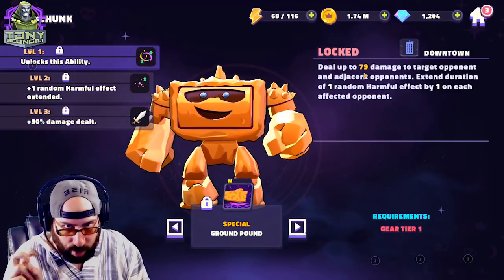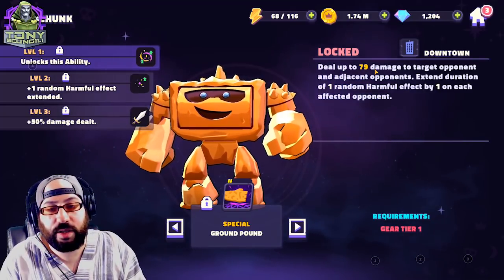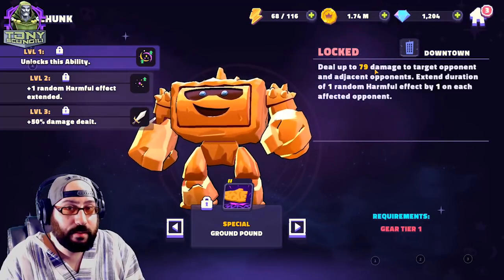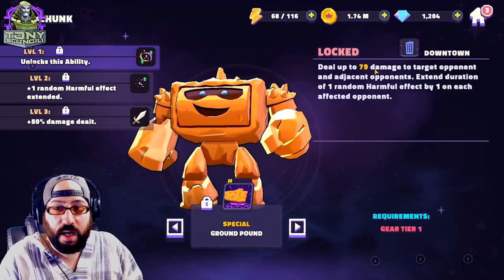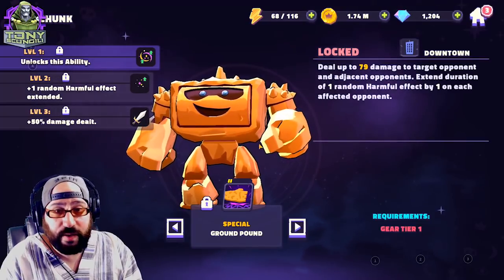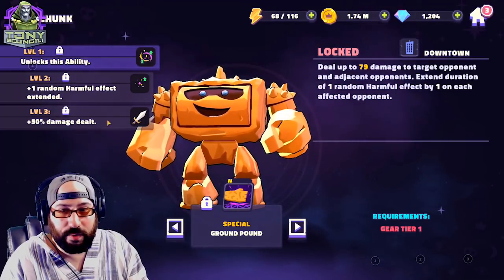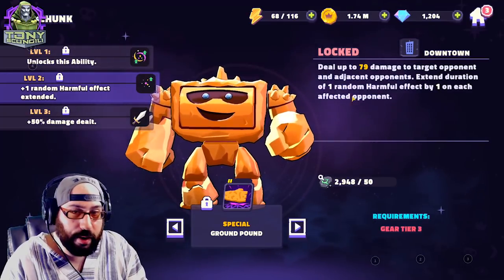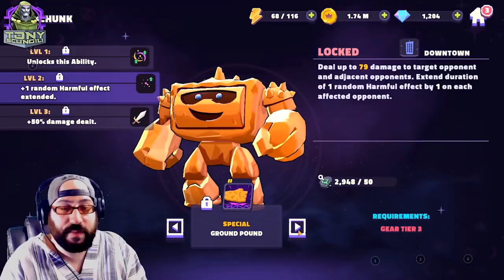His first special deals 79 arbitrary damage — a pretty decent chunk — to the target opponent and adjacent opponents. It extends the duration of one random harmful effect by one turn on each affected target. You already see a whole bunch of harmful effect trickery, especially with the downtown villains. This special works really well with characters like Demona, BBW, and Jangles — they all give out harmful effects and Chunk just keeps extending them. It's like an AoE extend. Pretty decent. I do like the kit — he's a fun character with the existing characters we have.